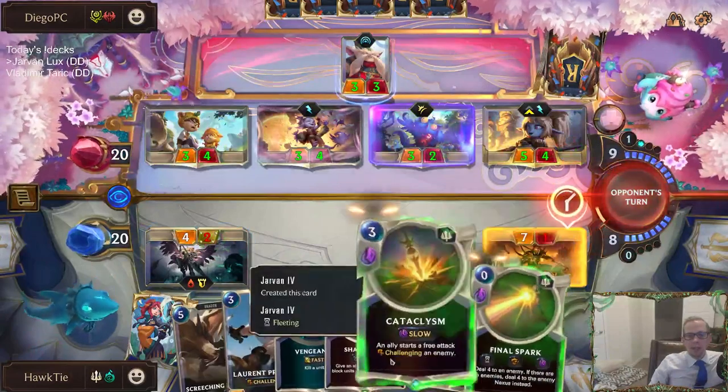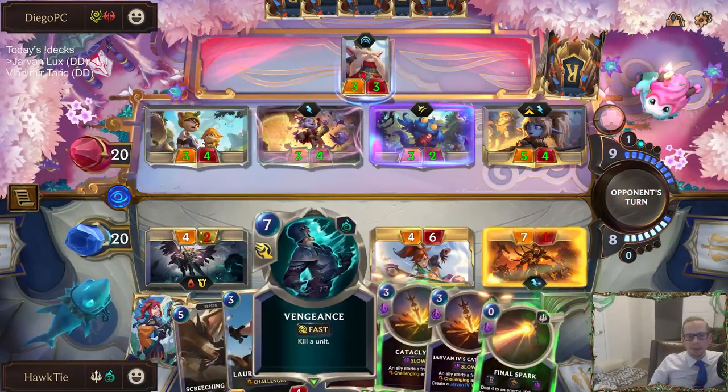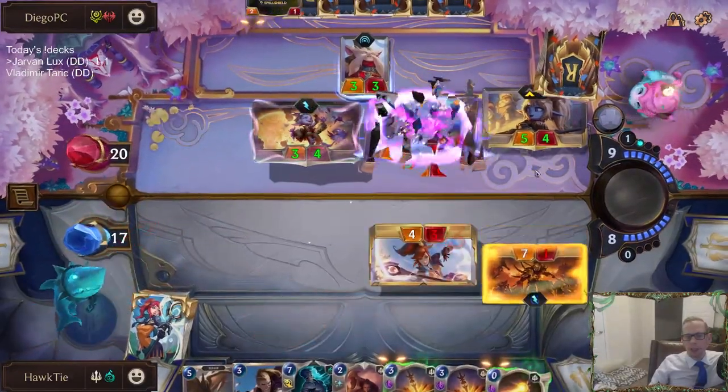Alright, we're doing this. I want to play Sharp Sight and block, but I think we want to keep our Vengeance mana open, just in case something happens here.